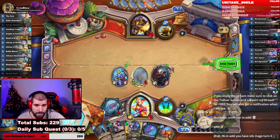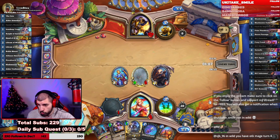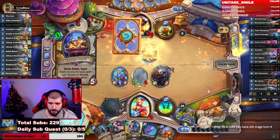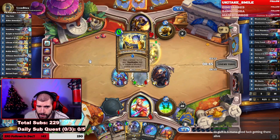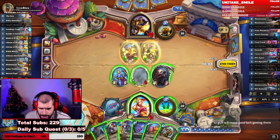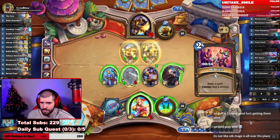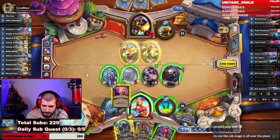He has a zero-mana taunt but we can still play Battleground Battle Master and Secret Passage — that should find us one of our two SI7 Assassins. We might even equip the weapon. Two taunts — we definitely need the Assassins. Still play the windfury between the big guys. We have one Swindle left — go Secret Passage, one Assassin. Swindle — yeah, swindle it.